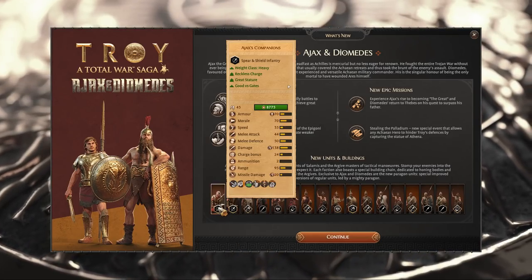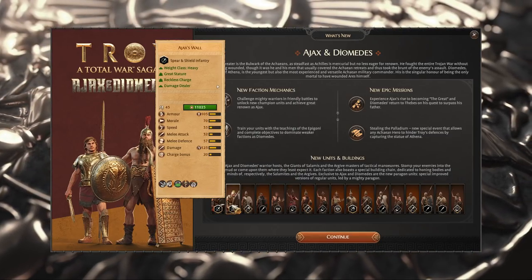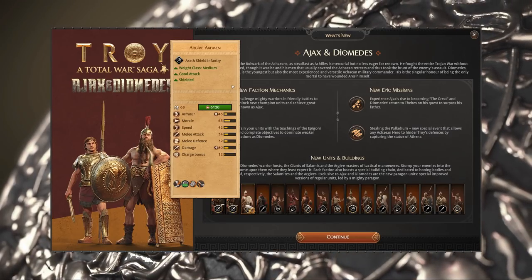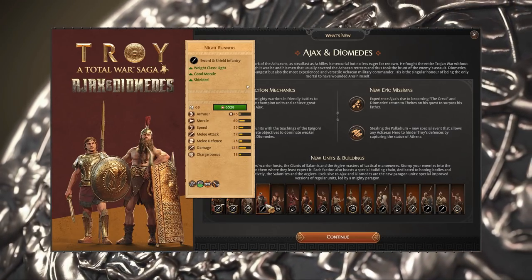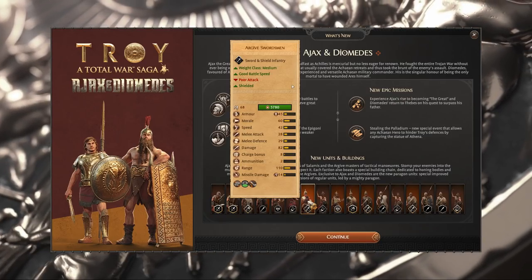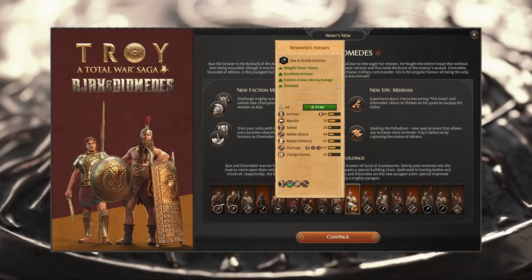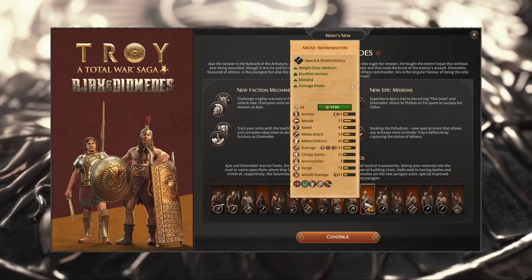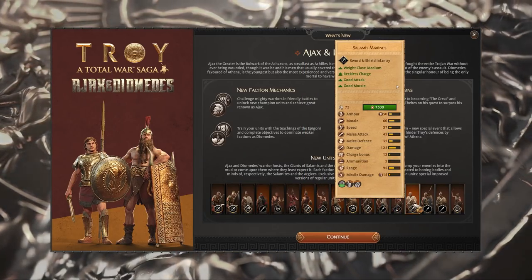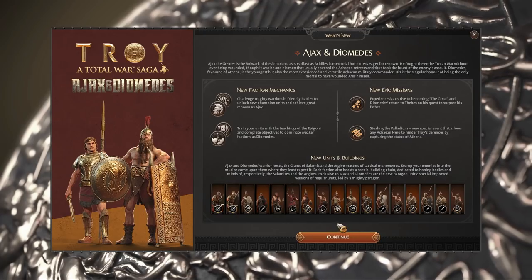Let's have a look at the new units we have access to. We've got Ajax's Companions, Spear and Shield Infantry. There's Ajax's Wall — some of the higher tier units, I think tier 4 or 5. We've also got Axemen, Knight Runners, Raiders, Slingers, Swordsmen, Armored Slingers, Heroic Axe Runners, Renowned Axemen, Sword Masters, Island Spearmen, Island Spearmen Slingers, Marines Spearmen, Salamis Swordsmen, and Veteran Slingers as well.